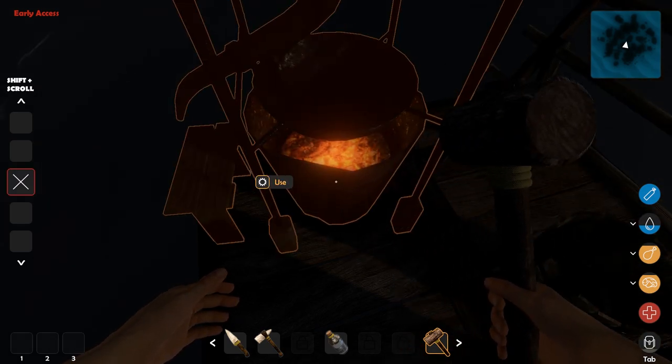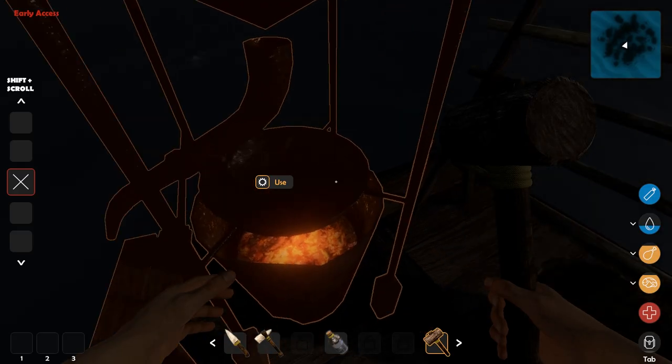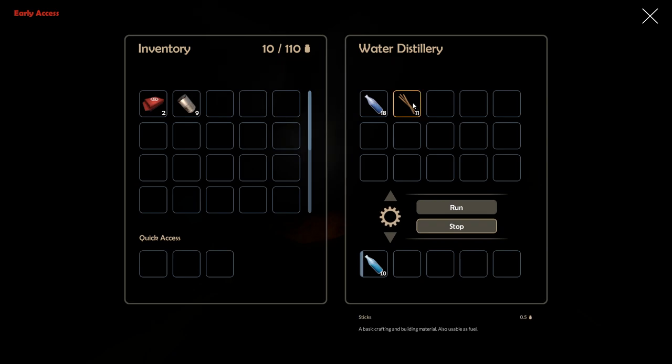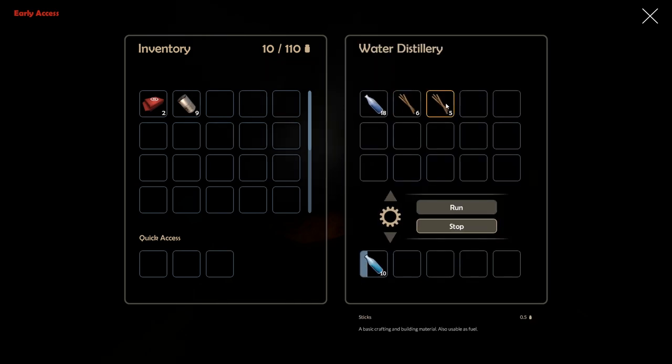With this thing, these are the water containers — the salt water I collected while underwater. You put them in there, you need something to burn, so I'll burn some sticks. Run it and there we go — we'll get ten things of water out of that. Actually that might be too much, let's split that.